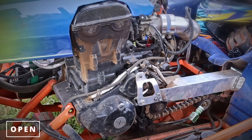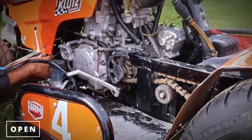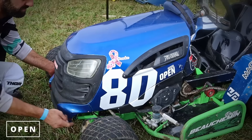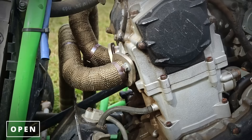And then comes the Open class. The big difference here is in the choice of the engine donor — it could be from a quad, a motorcycle, a dirt bike, or even a skidoo, as long as it's under 1000cc. You could have a turbo, but no nitrous. And yes, I used the words turbo and nitrous to describe rules about lawnmowers.